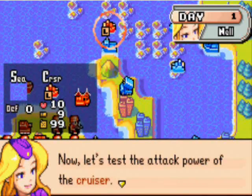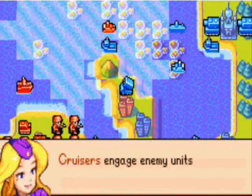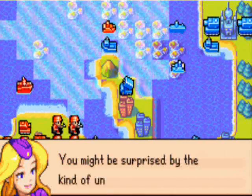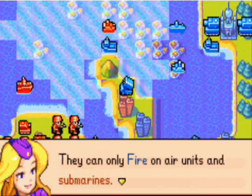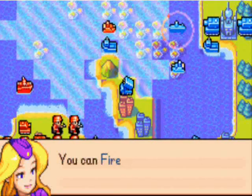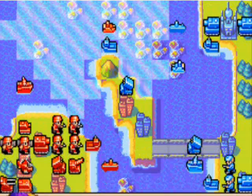Now let's test the power of the cruiser. Select it. Cruisers engage enemy units directly. You would be surprised by the kind of units they can attack. They can only fire on areas and subs. What? That sucks. You can fire on this sub. Let's attack.